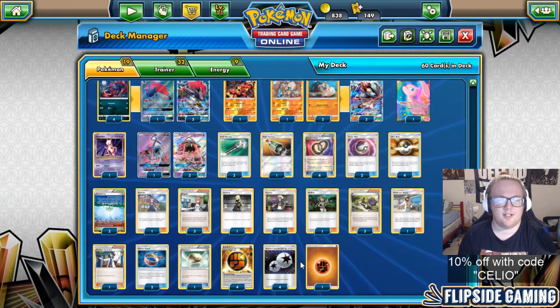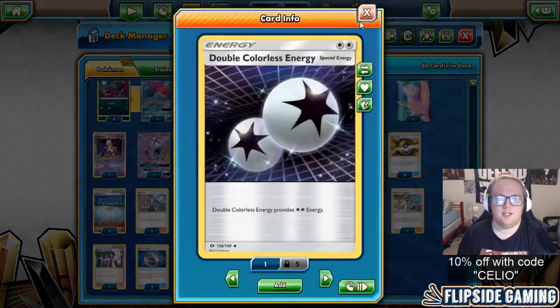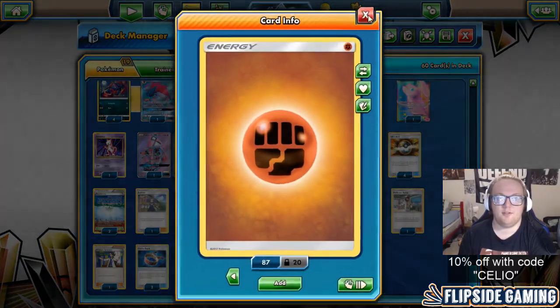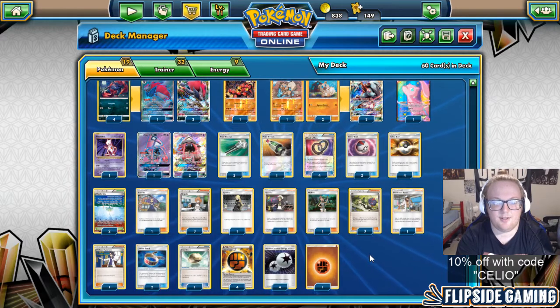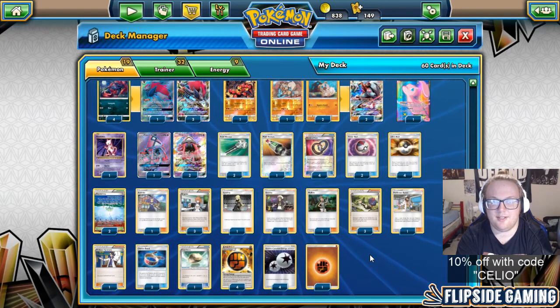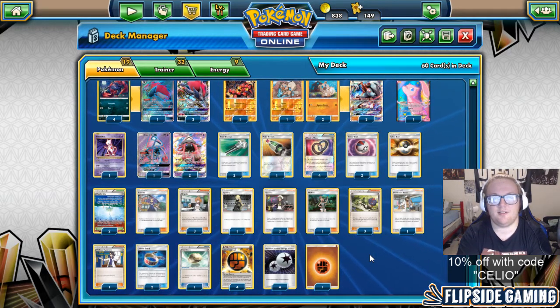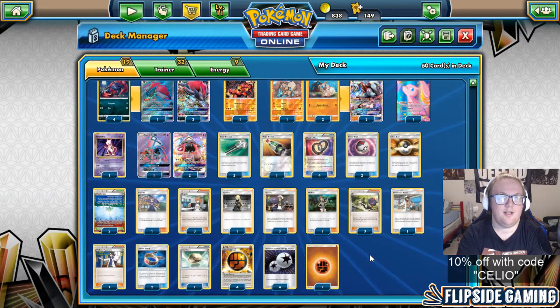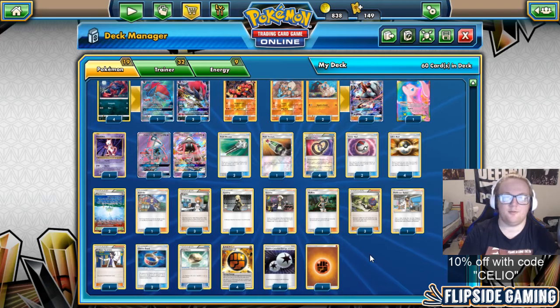Everything else is pretty standard. I switched up to 4 Strong, 4 DCE, and 1 Fighting, as opposed to the old 2-3 split of Fighting/Strong, because Enhanced Hammer isn't really in decks at the moment, so there's no reason to play fewer Strong Energies. I think we're going to see an increase of Enhanced Hammers though, so I might be switching that up depending on the tournament.